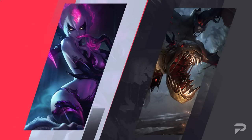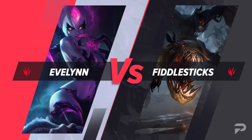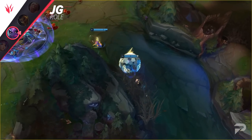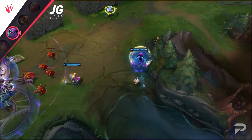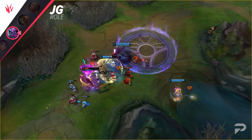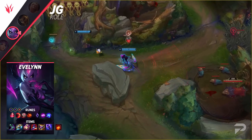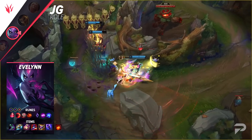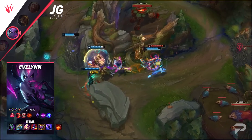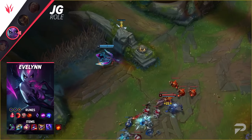The other jungle counter we have for you is Evelynn into Fiddlesticks. Fiddlesticks is one of if not the most elo-inflating champion in League — clear camps, ults, win the game. Invading him to slow him down isn't really an option since he's actually pretty strong in early 1v1s, especially if you fight him where he can heal off of camps. Even if you focus on ganking lanes, he's usually able to turn around the game with a good ult or two. But Evelynn is perfectly able to bypass all of that. She's also a scaling pick, so his lack of early game presence gives you plenty of time to reach the point where you come online. You both spike hard at 6.